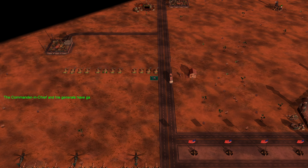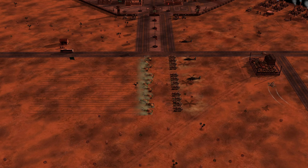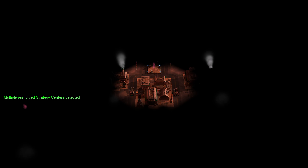Welcome back to Commander Conker General's Rise of the Rats, and welcome to the next challenge for the GLA. We're going to go up against the Americans. We've got a nice assortment of Scorpion tanks here — and now they're all gone. We have to take out some strategy centers, so let's do just that after we get control here.